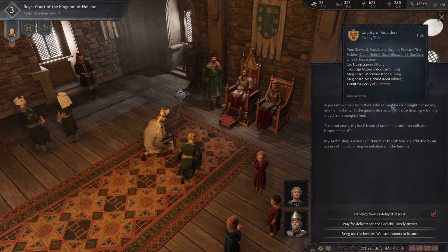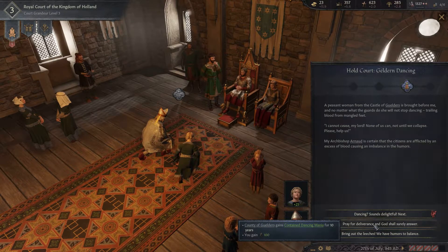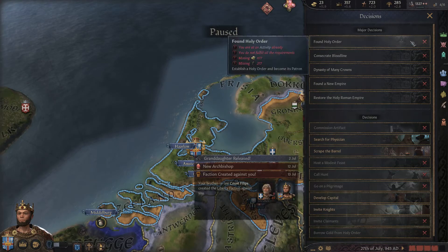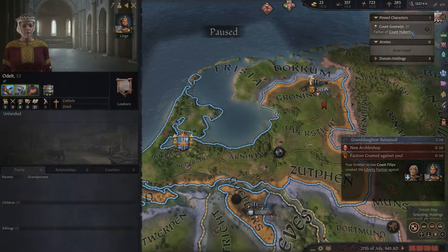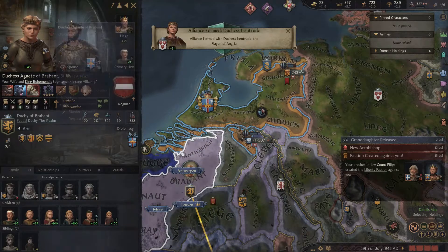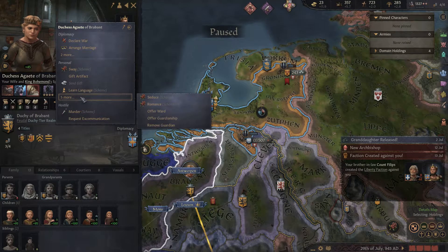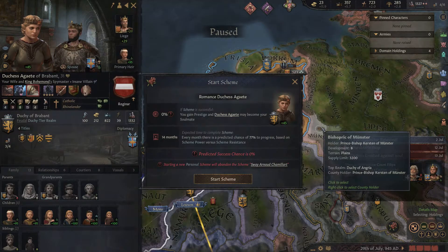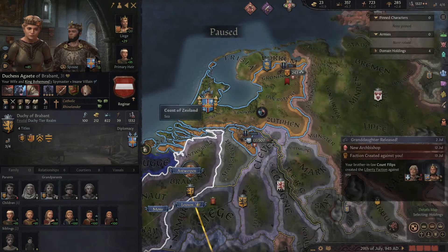A peasant woman from the castle of Gelders is brought before me and no matter what the guards do she will not stop dancing - that one again, the dancing sickness. Let's just do this one: county of Gelders, contain it, gain some piety - perfect. And the funny thing is we don't have an alliance with you despite the fact that you're my brother-in-law. Can't really do that. Marvelous news here.